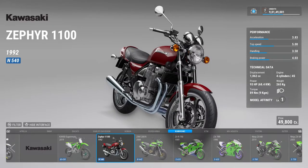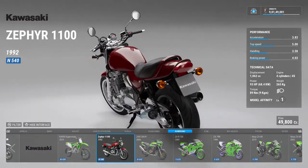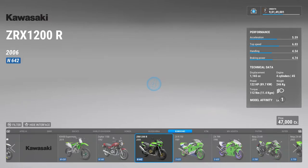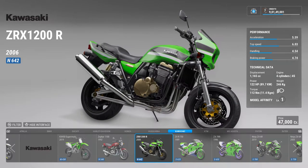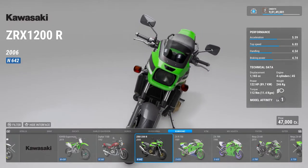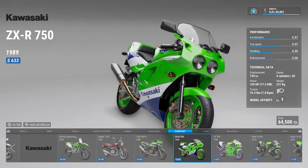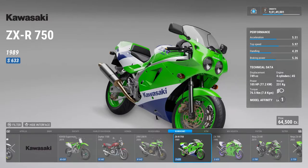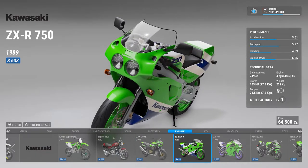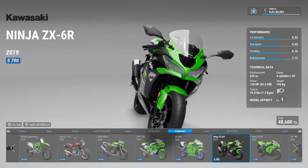Then there's a Zephyr 1100 — just look at it. It's a naked bike, not too intimidating, but randomly 1000cc with 100 bhp of power. It's an inline-four monster that can just smoke just about anything. That's how Kawasaki rolled at that time. Then the ZXR series came out — you can see the same kind of designs all through the 80s and 90s.